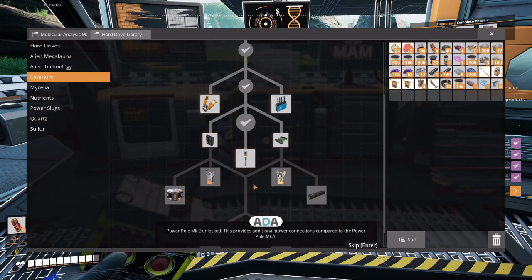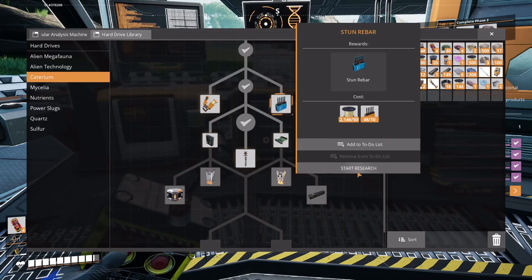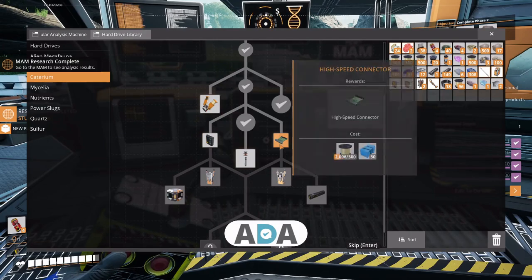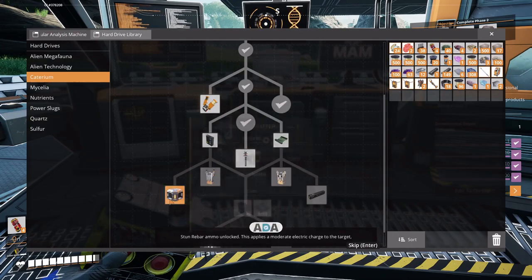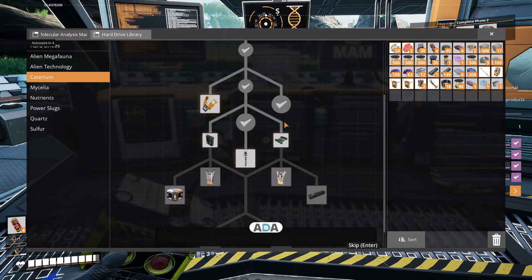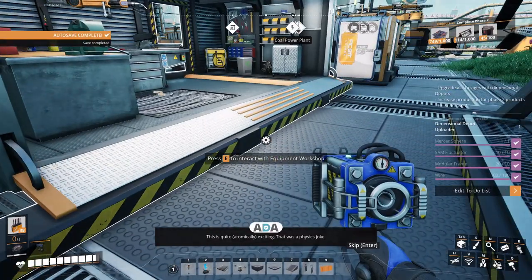Power pole mark two unlocked — this provides additional power connections compared to the power pole mark one. That's it, okay. Stun rebar ammo unlocked — this applies a moderate electric charge to the target, capable of stunning small creatures and moderately delaying larger ones. This is quite atomically exciting — that was a physics joke.